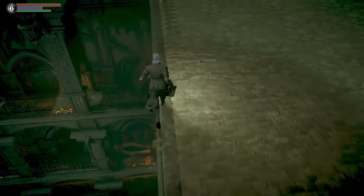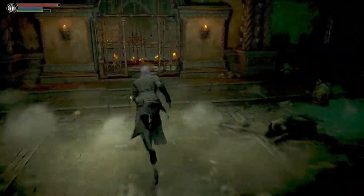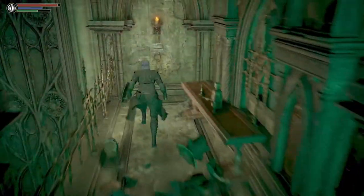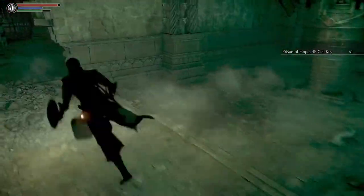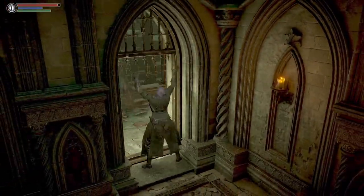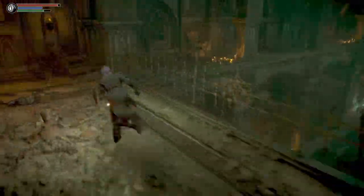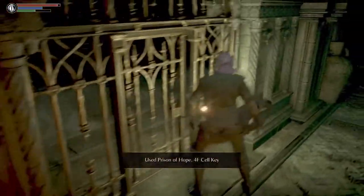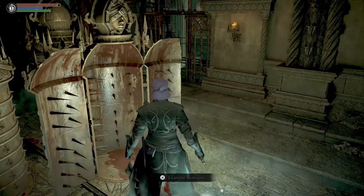I want to show quickly — if you are on a magic build, here's how you can get the sharpness ring using the same skip. You can just drop down here in the same wing but on the opposite side, then grab the fourth floor keys — careful of the mind flayer — and then you can go the normal way. And there's the sharpness ring. If you are going for a magic build, I'd grab that before you freeze Sage Frake, or alongside it.